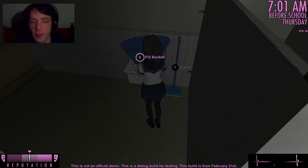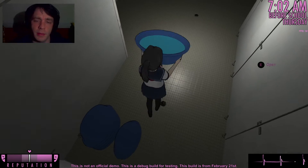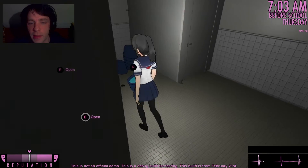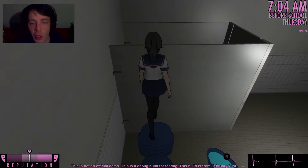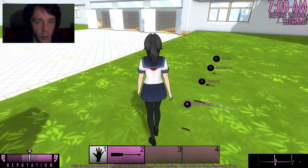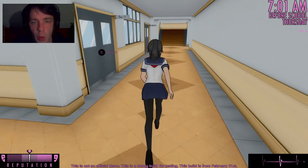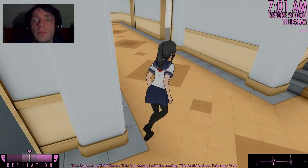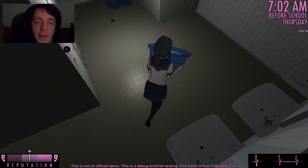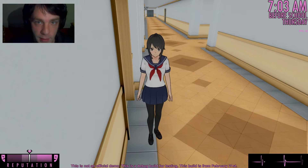So first of all we have to prepare everything — fill the bucket, okay, thank you very much. Now we have to wait till she needs to go to the toilet. First of all, we need a screwdriver of course. Then we are going to the toilet room and preparing a bucket full of water. We place this right here and now we have to wait till she's coming.